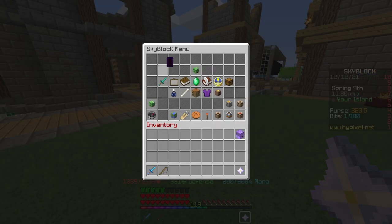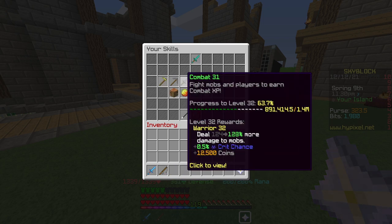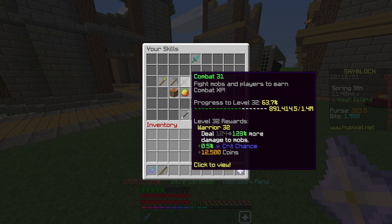Something else that's very important are your skills. You don't need quite as high skills as I have. I have Combat 31 and Foraging 26. Those are your main skills for damage, because Foraging gives strength and Combat gives crit chance — actually, it's not crit damage anymore, it's more just extra damage to mobs. But you don't need your skills as high as I have them. If you still can't one-shot by the end of this video, maybe you should try to grind out your skills.